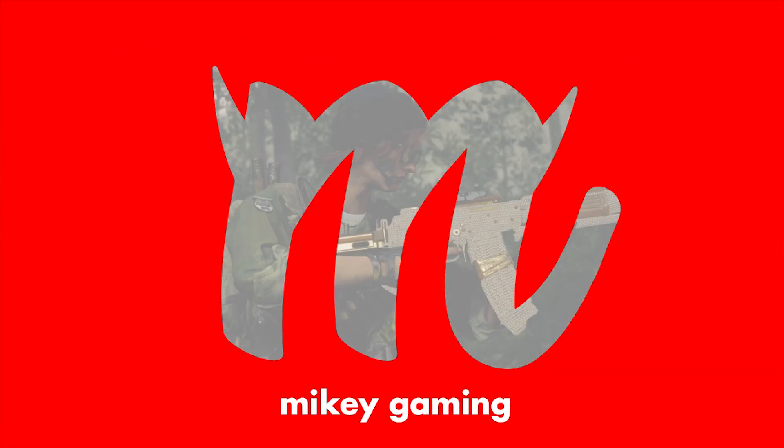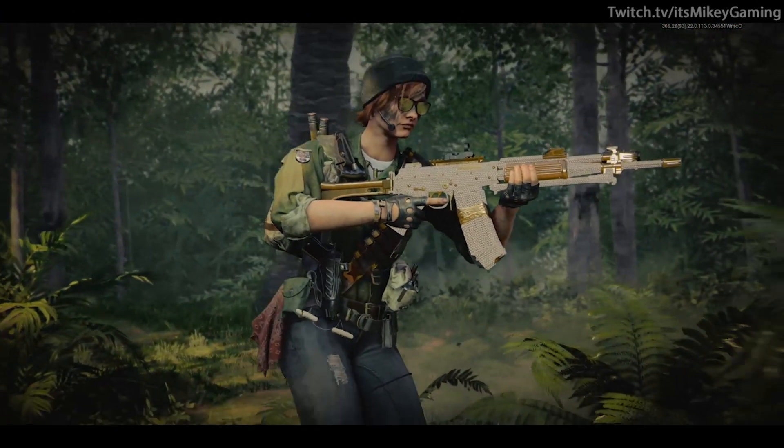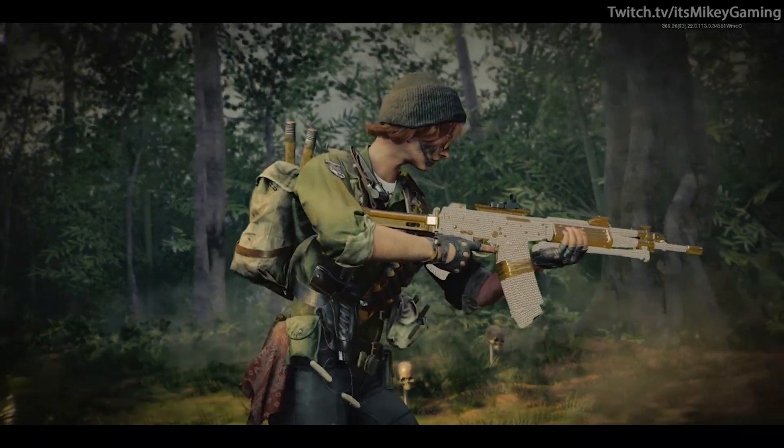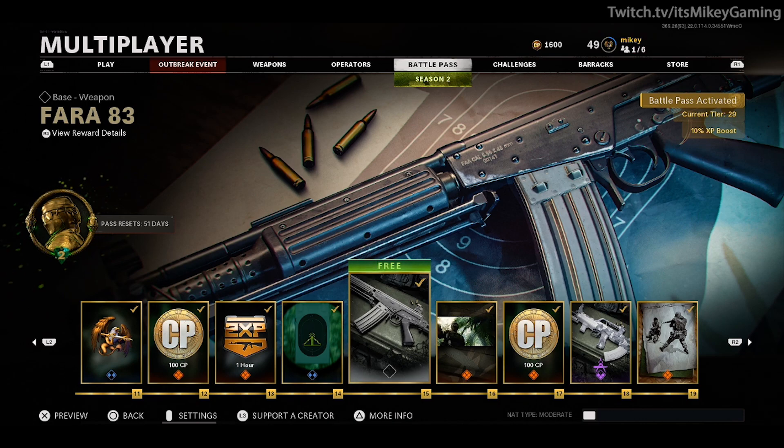Hey it's Mikey and welcome to yet another easy camo guide, and this time it's for the newest assault rifle, the Pharah 83. You get the Pharah at tier 15 of the Season 2 battle pass, so by now most of you guys should already have it.